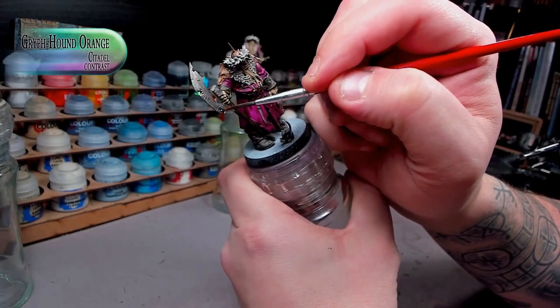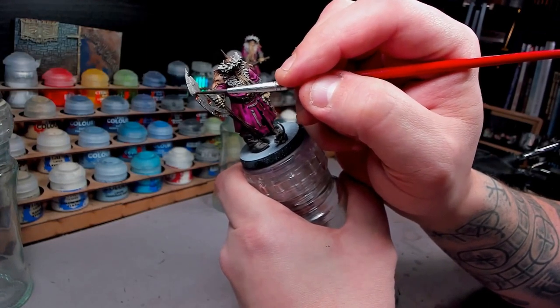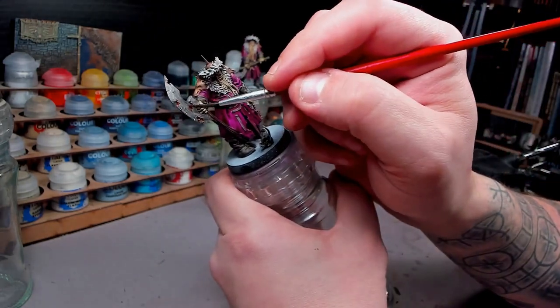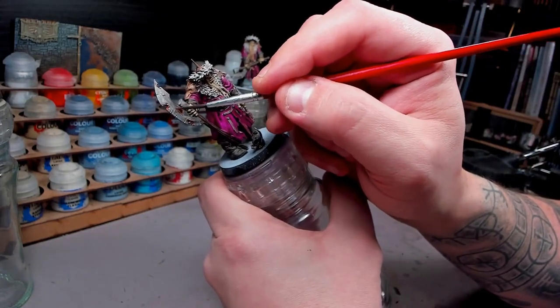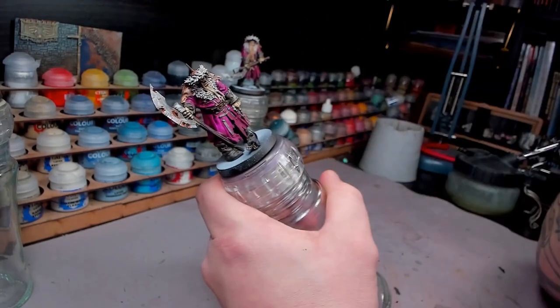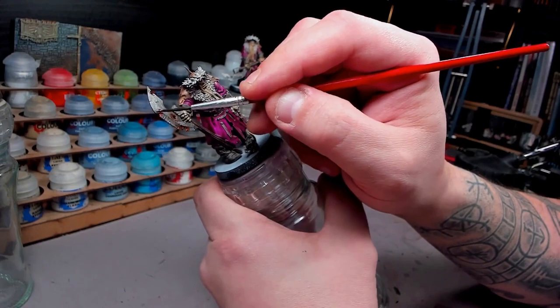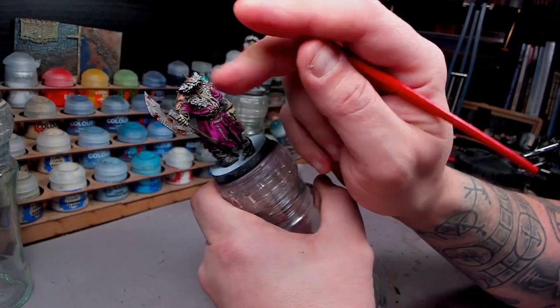For those holes in the weapons, I wanted to have a little bit of rust. So a quick and easy rust - Griffhound Orange, just around the rust, quickly wipe off the brush, and then I'm just feathering it out a little bit and smudging it here and there, giving this little rust feeling to the entirety of the weapon and mostly around the gashes. And it looks very nice in a quick and simple manner.